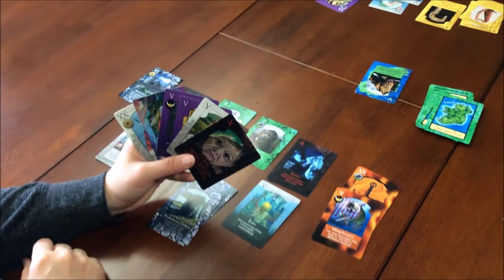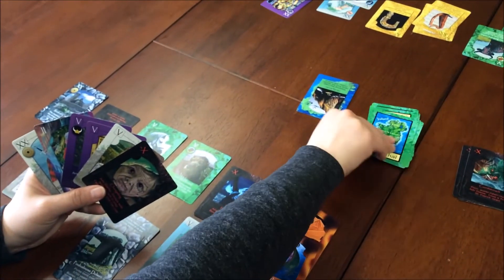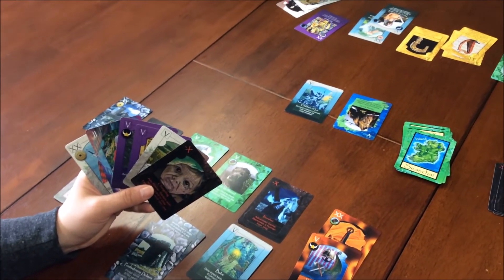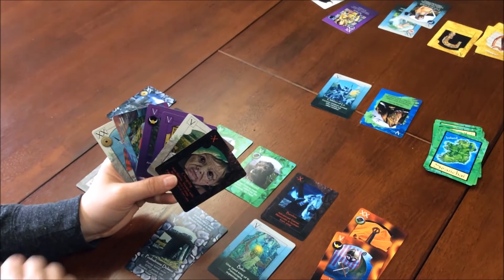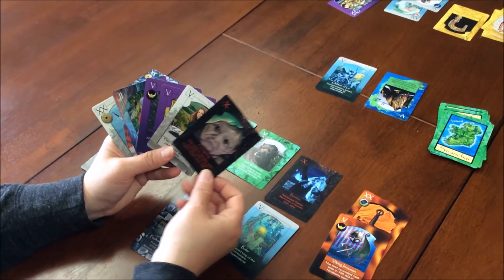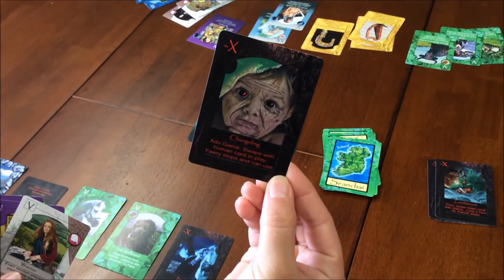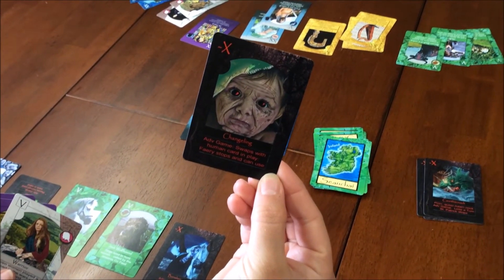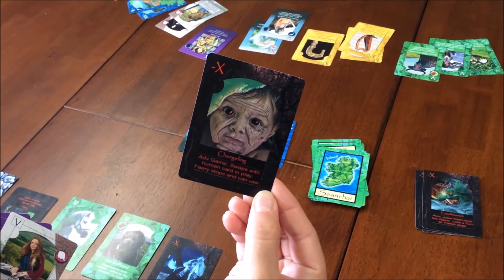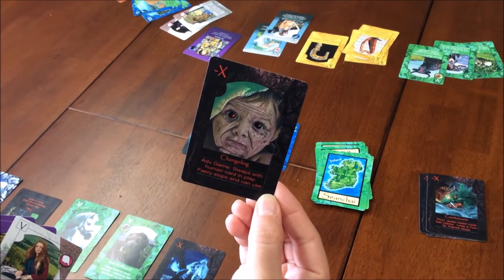It's my opponent's turn. There's not much in the tableau; she can't capture anything, so she flips the card. She can't capture except with her wild card, but it's too low so she leaves it. It's time to discard — she's going to discard the Changeling against me. A changeling is an ugly fairy baby: basically, the fairy exchanges their ugly baby for a beautiful human baby.